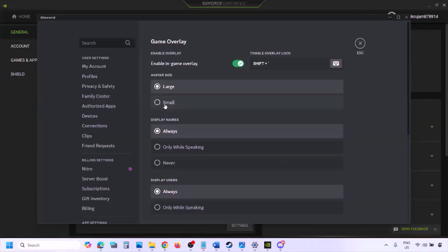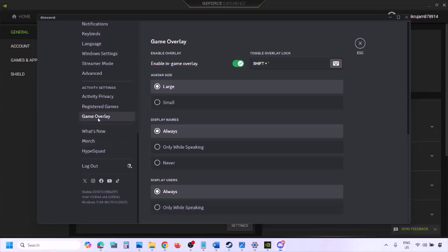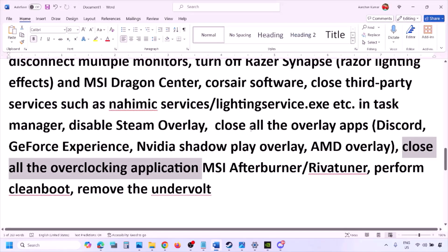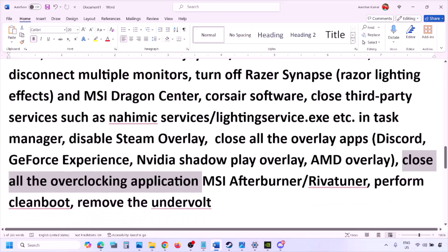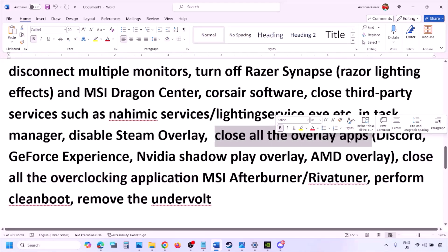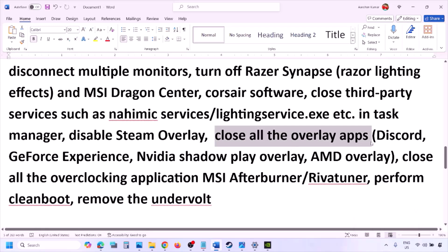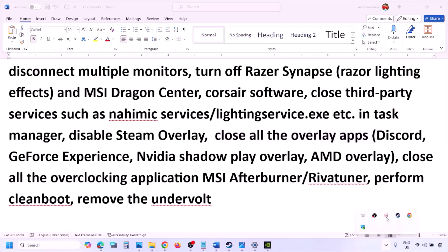Also, if you have any other overlay applications like Discord or GeForce Experience running, disable their in-game overlays. In Discord, go to Settings, then Game Overlay, and turn off 'Enable in-game overlay.' In GeForce Experience, click the settings icon and turn off 'In-Game Overlay.' If you have any other overlay application, turn off the overlay or simply close the application entirely.